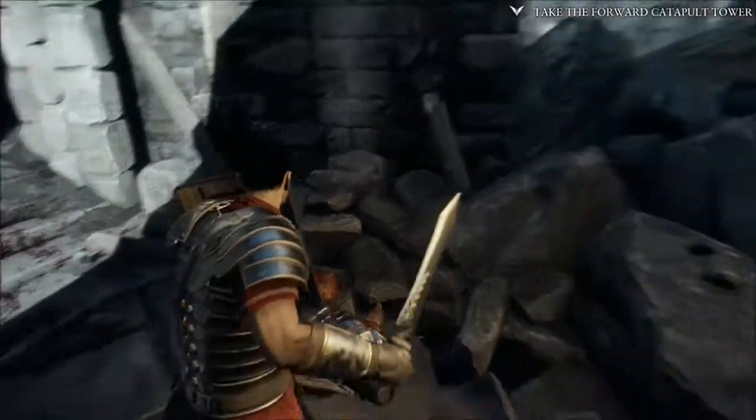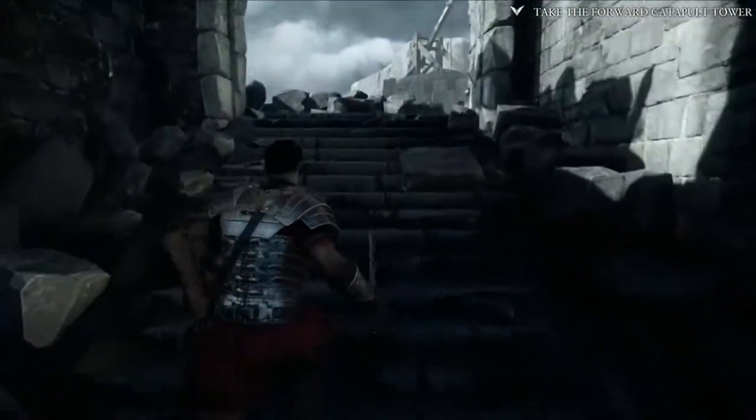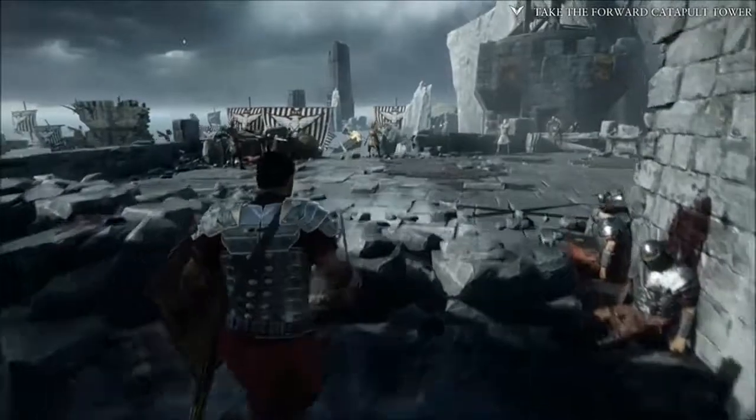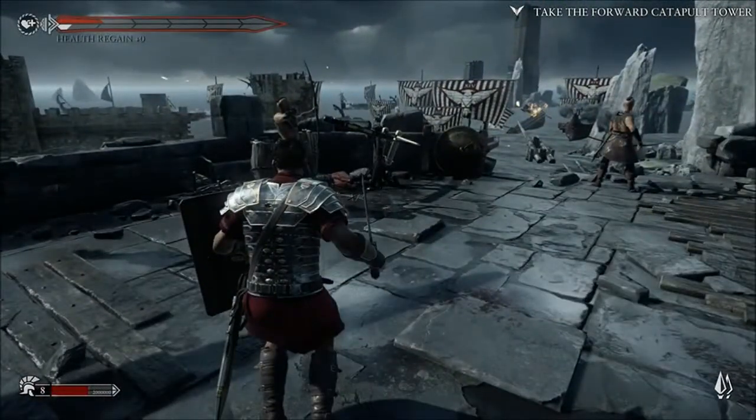This part is right after you clear out that part. You're going to pick up a scroll right up here, and then you're going to pick up your vista. Your vista's right up there on the left, and that is actually the last item for Chapter 3.